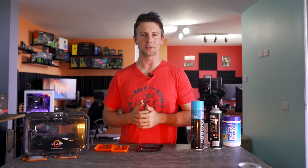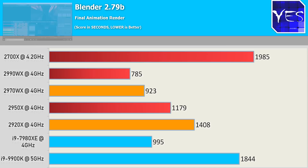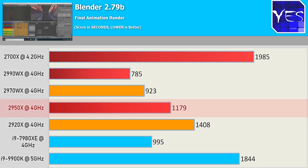Pulling up those productivity scores, we have the Blender results showing the best case scenario for the Threadripper chips in an application that can utilize all those cores and threads. The 2990WX comes out in front, followed by the 2970WX. Intel's chip, the 7980XE, is still performing quite well, but the 2920X and also the 2950X represent a bit better value for money here. The 9900K and 2700X are still doing very well.